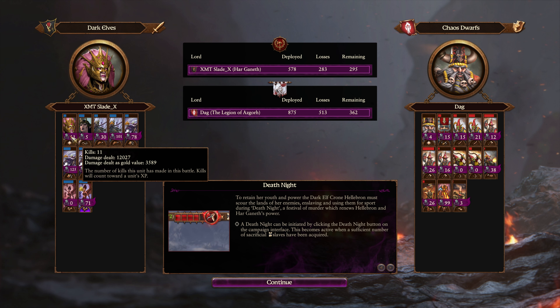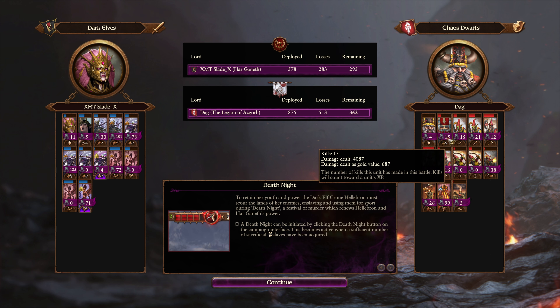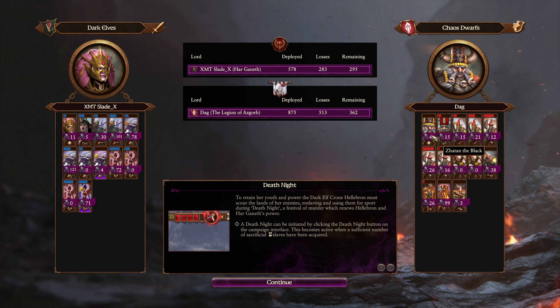Defensively, she's super squishy and can die to a lot of things. I'm not sure if Dag had Spirit Leech, but he definitely should have been Spirit Leeching the Crone — if he didn't have it, he needs to have it. Zhatan is nice to see sometimes; he's a cool, fun style pick, but he doesn't really do a lot for you that other units won't do.